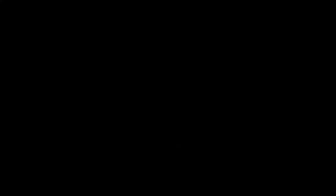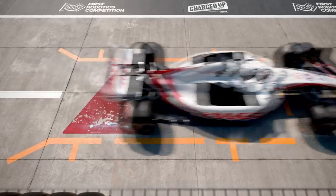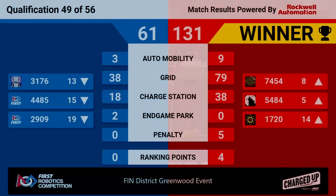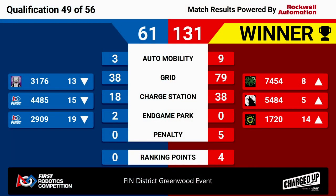All right, let's take a look at the results. Congratulations to the red alliance with a score of 131 to 61 — that's yet another unicorn match in favor of the red alliance. Wolfpack moves up to 5th place, 7454 moves up to 8th place, and 1720 moves up to 14th place.